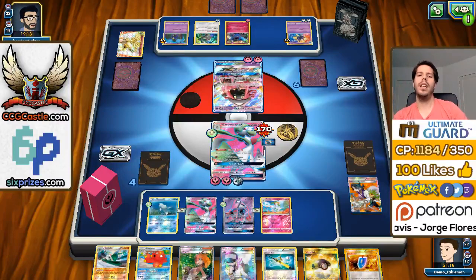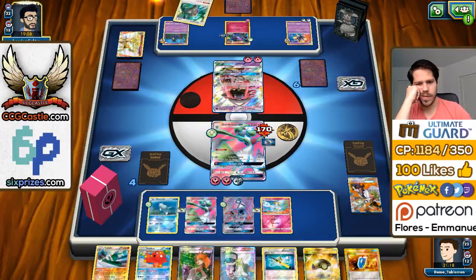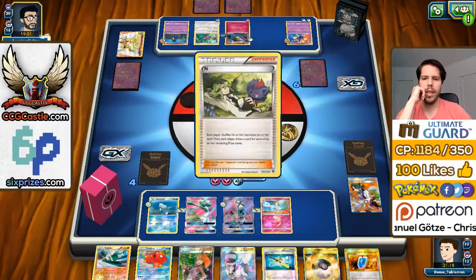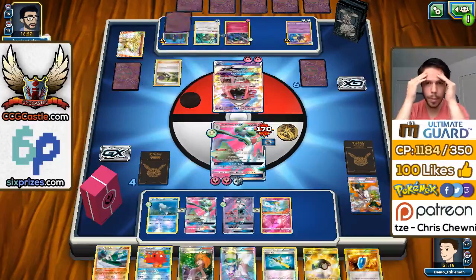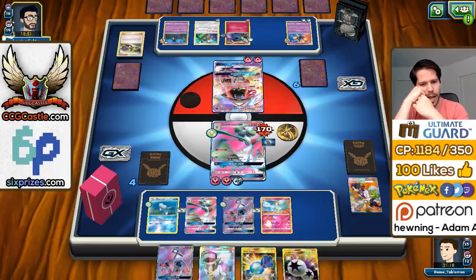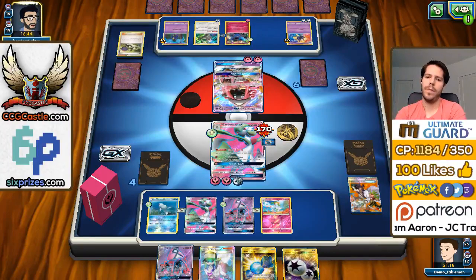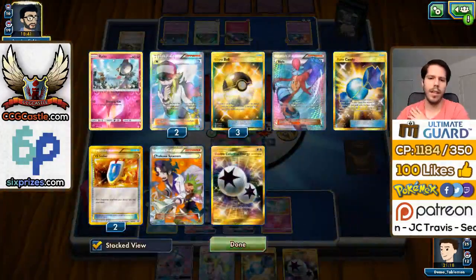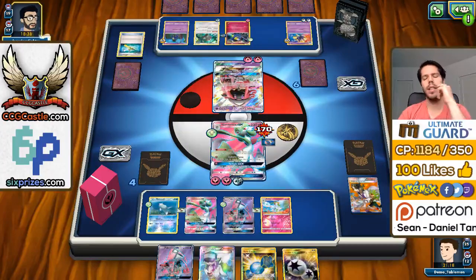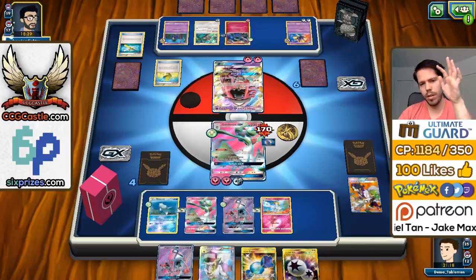We take a knockout but our Gardevoir is going down as well. We get Octillery, which is nice — though Kirlia not being too useful here. Taking a knockout on this Lele is going to be really hard. Can we guarantee the knockout? Yes, with an Ultra Ball into Lele into Team Flare Grunt, but we're not running that here. We need way too many cards. My opponent hits his N — that's an even bigger drawback.